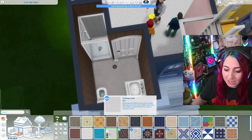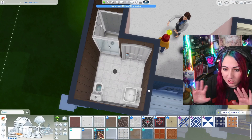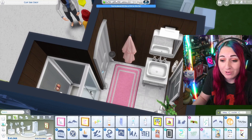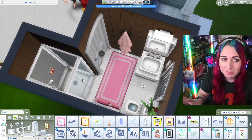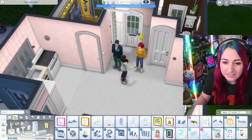The bathroom is really coming together. I use a lot of Spa Day wallpaper and flooring — I highly recommend that pack. The finished bathroom ends up pink and brown — I grabbed a pink swatch against the brown and everything else that pops in the room is pink too. It kind of reminds me of chocolate strawberry. Thank you AI for the brown inspiration! There's a door glitch now though.